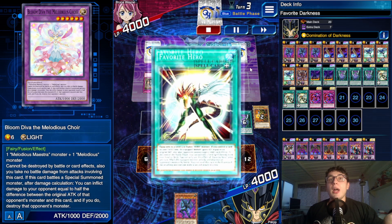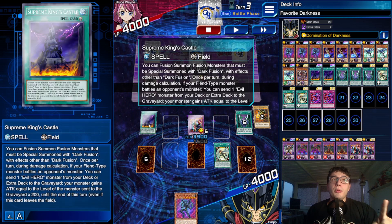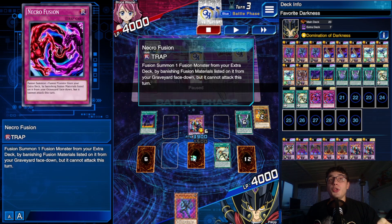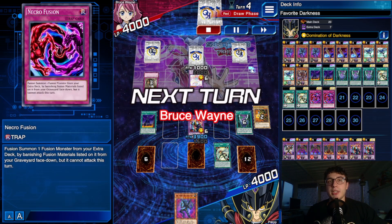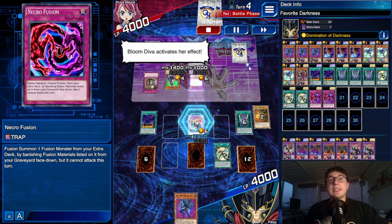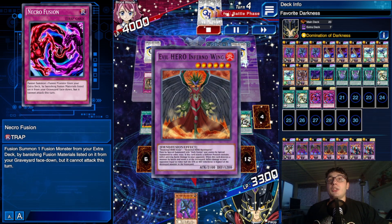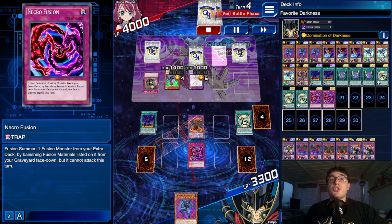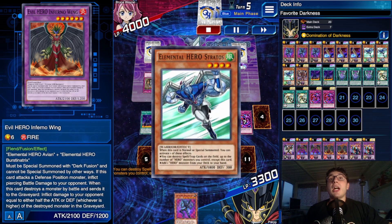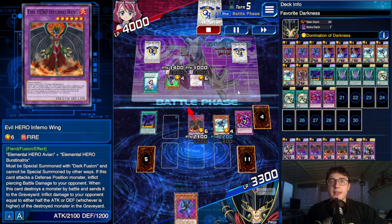I activated Favorite Hero — maybe not needed at first, but I realized I needed it to get a field spell on the field so I could use Necrofusion from the extra deck. Then Melodious Diva attacked with Bloom Diva, popping my Lightning Golem with the effect, so I responded with Necrofusion to bring out Inferno Wing. Stratus then popped a back row, but he had Forbidden Chalice on Stratus — a pretty bad move on his part, he could have negated it instead.